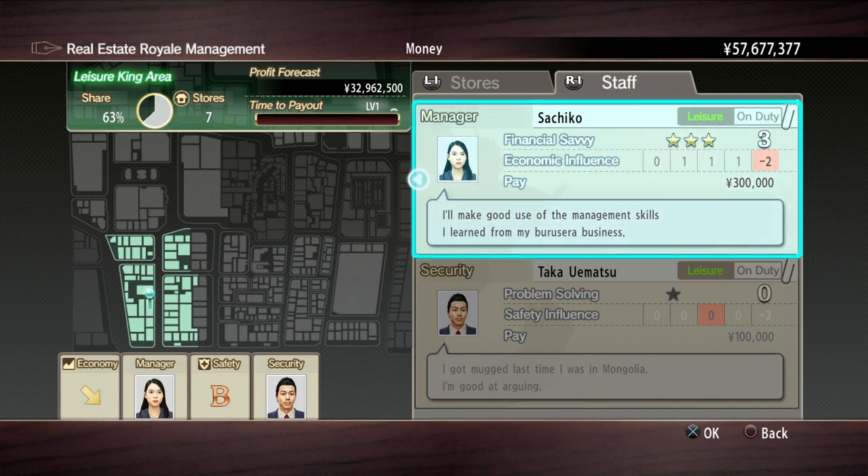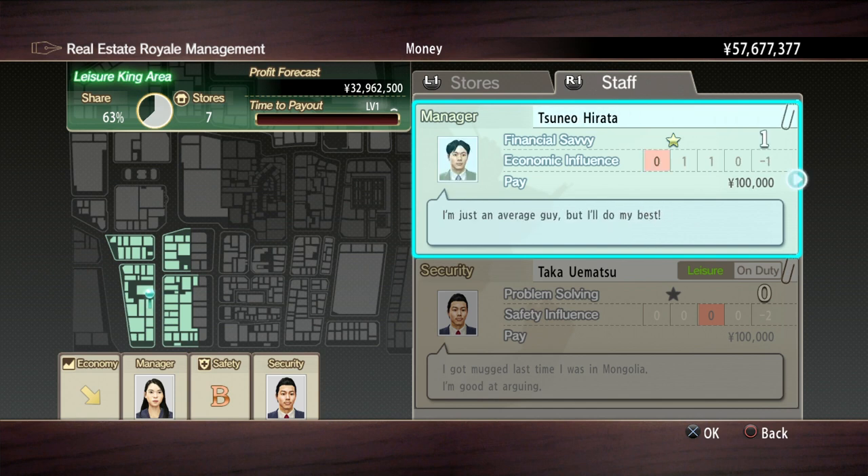That is not good whatsoever. We really do not want to leave this manager on duty because we're probably going to deal with a lot of money battles if we leave her there. So we can pick between two other managers. This guy seems the best decision here. It's a bit of a choice because this guy has level two financial savvy, which will actually help the economic thing. So we'll actually make more money if we send this guy out. But this guy has good economic influence after one collection — after one collection this guy will be on one economic influence, then it'll go back to zero.